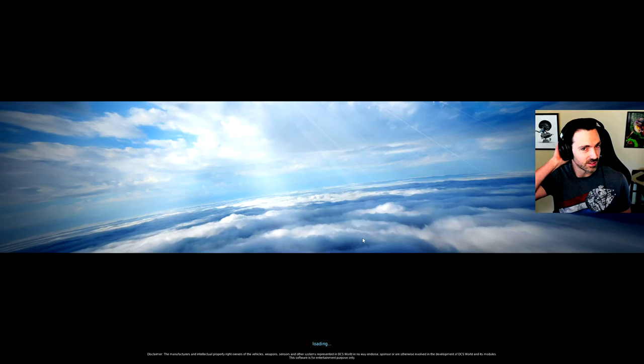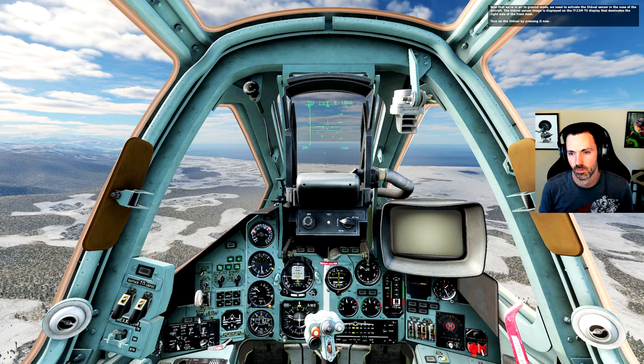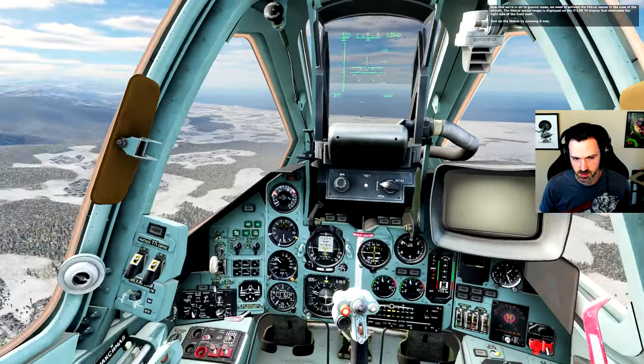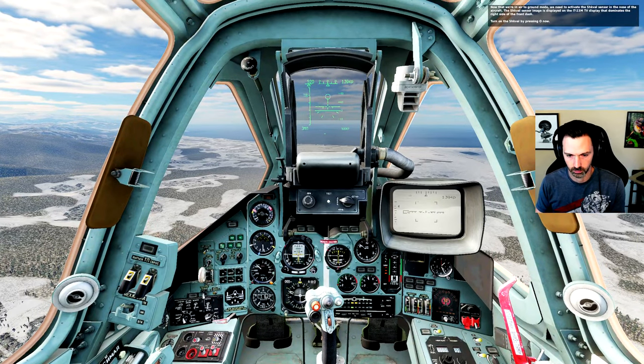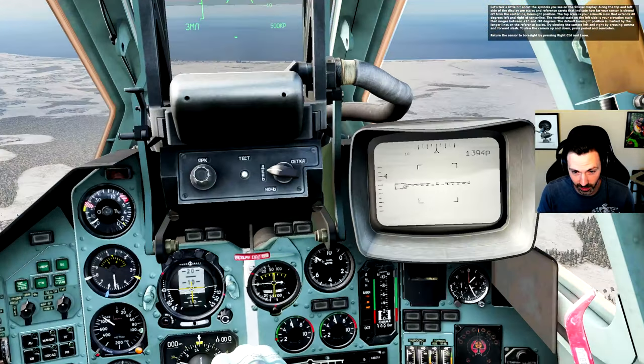So this will be my first foray into guided munitions. This is where it kind of gets into more of the cool simulator stuff — not just operating the aircraft, but operating the weapon systems. The first thing is to enter air-to-ground mode by pressing 7. Now that we're in air-to-ground mode, we need to activate the Schval sensor in the nose of the aircraft. The Schval sensor image is displayed on the IT-23N TV display that dominates the right side of the front dash. Look at that — we got TV!